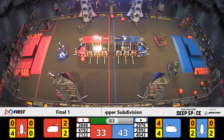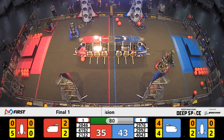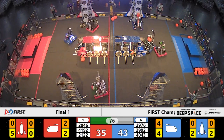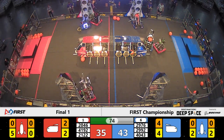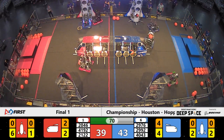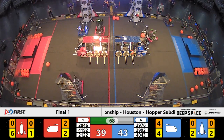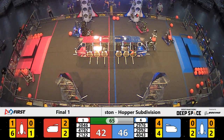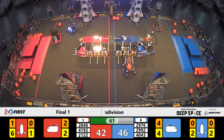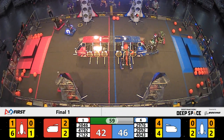Sparta Bots on the Blue Alliance going for a cargo placement, but that defense from Jaguar Robotics caused that cargo to fall wide. Sparta Bots now trying to get that cargo placed in the nose cone of the Blue Alliance cargo ship, but they were getting pinned down by that defense. They're able to get free now, looking to line up that cargo, but it's not quite lined up. Here comes some more defense coming in from Jaguar Robotics. They're trying to score that cargo — and they do so.